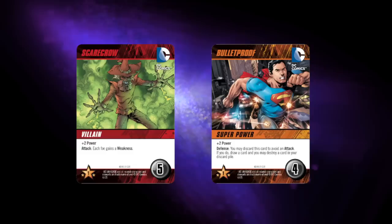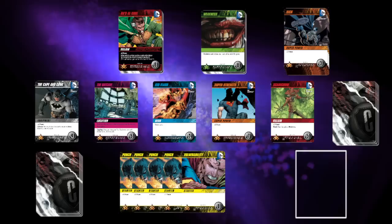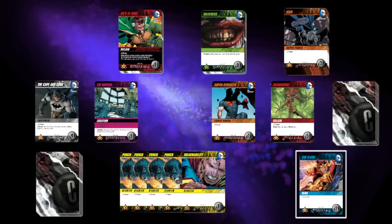Cards may say attack or defense on them. When an attack card is played, the opposing player may choose to play a defense card to avoid that attack. You may buy as many or as few cards as your power will allow during your turn. However, the lineup does not refill nor does the next supervillain reveal until after your turn ends and you draw your next five cards.